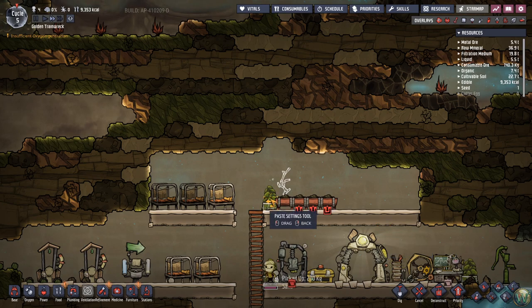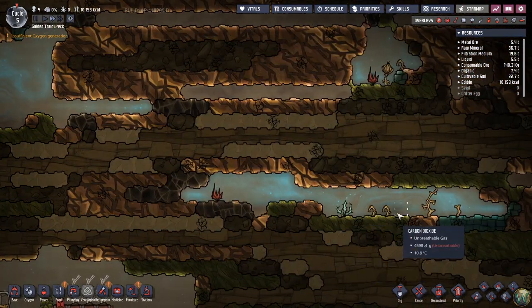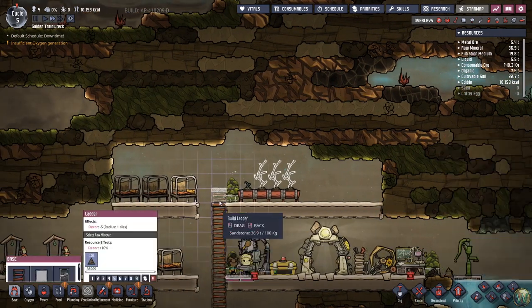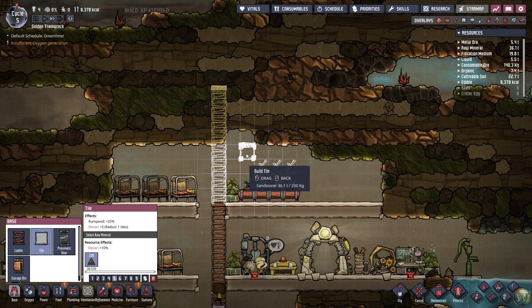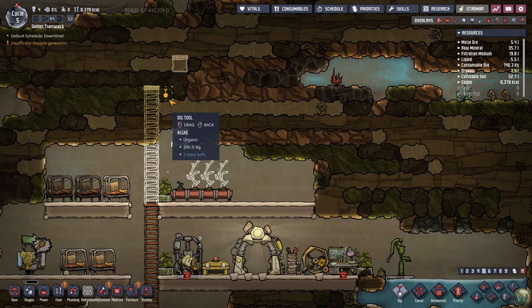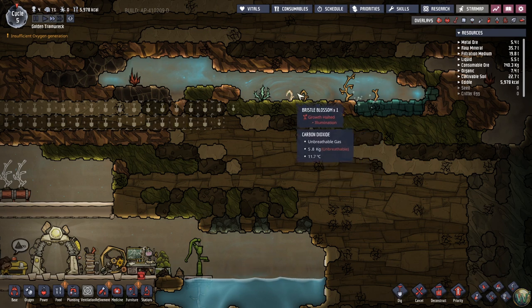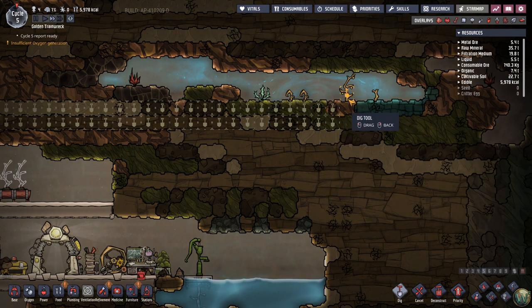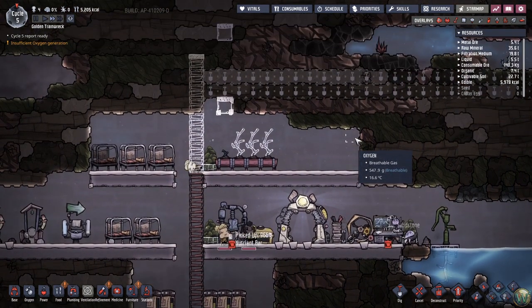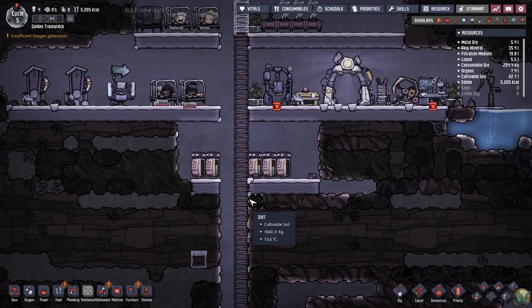That's a bristle blossom and that's a mealwood — let's dig that up, they should give us a seed. Yes it does — we got two seeds! Now we can plant mealwood seeds. They'll plant those two in two of those pots and we'll get more when we can. I know a good chunk of this episode was spent giving an overview and discussion and whatnot, and I went a little long, but I think this is a good place to stop.